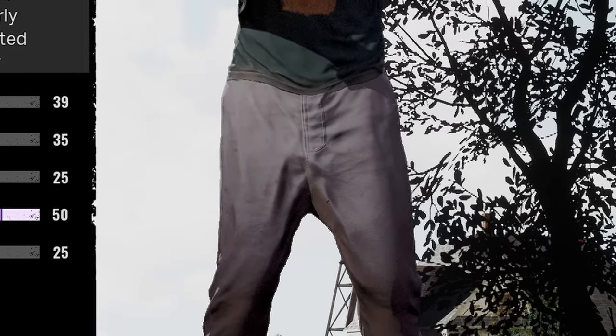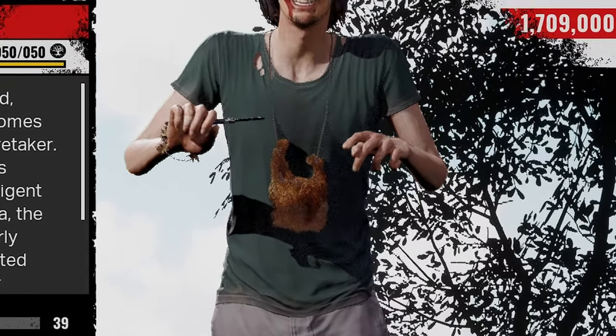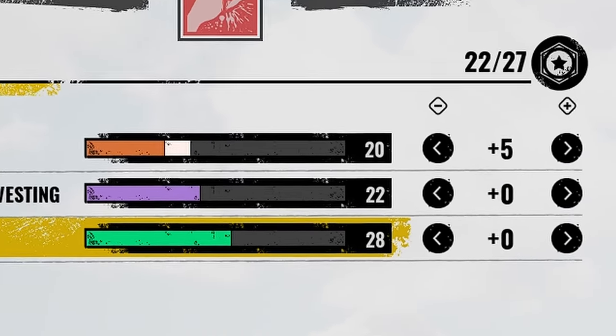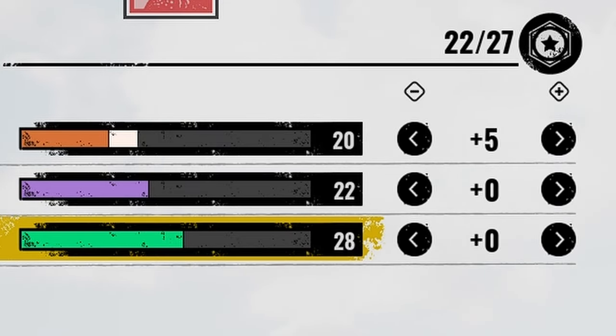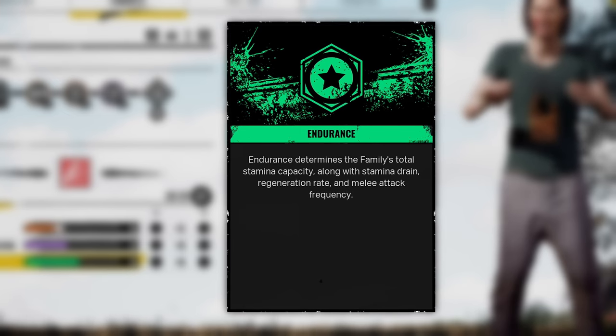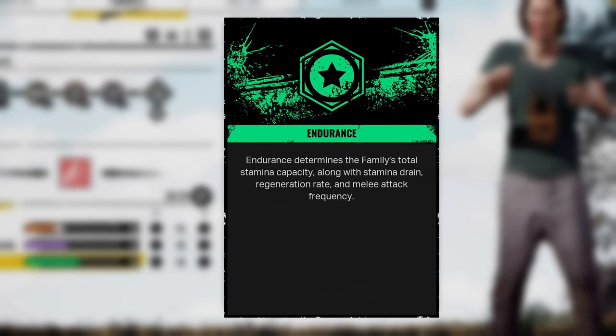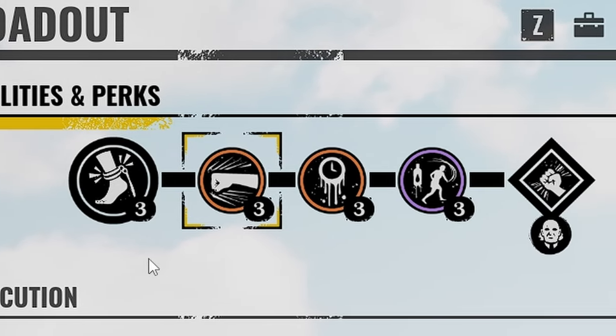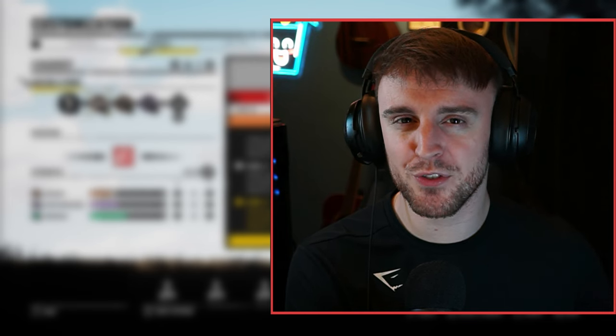Hey, what is going on guys? It is AJ here and I hope you're having a wonderful day so far. Today we're playing Noodle Boy Hitchhiker again and we're going to be using maximum endurance on him. Realistically, you don't need to be maxing out his endurance because 28 is plenty for most of his general build. But the higher your endurance, the more frequently you can swing. And ergo, we can equip some hard hitting perks to accompany his maximum stamina. Let's crack on with the build.